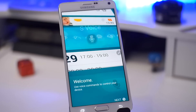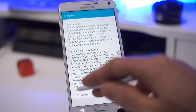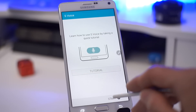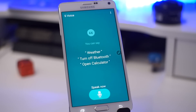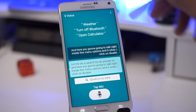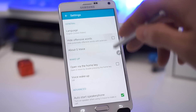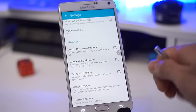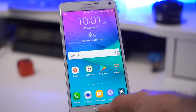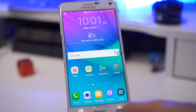Once it prompts you again, just go through the flow — click Next, Agree, Done. Once you're in, go to the top right-hand side, click on the menu options, go to Settings, and disable the 'Open via the Home Key' option. Go ahead and disable the rest as well if you just don't want S Voice active at all.